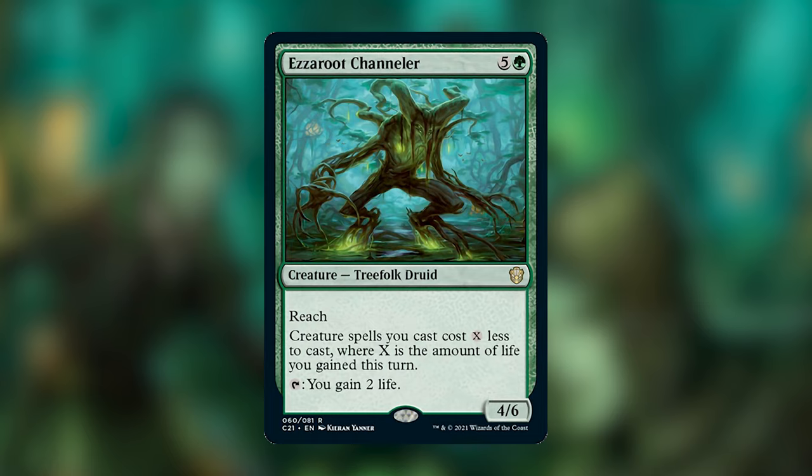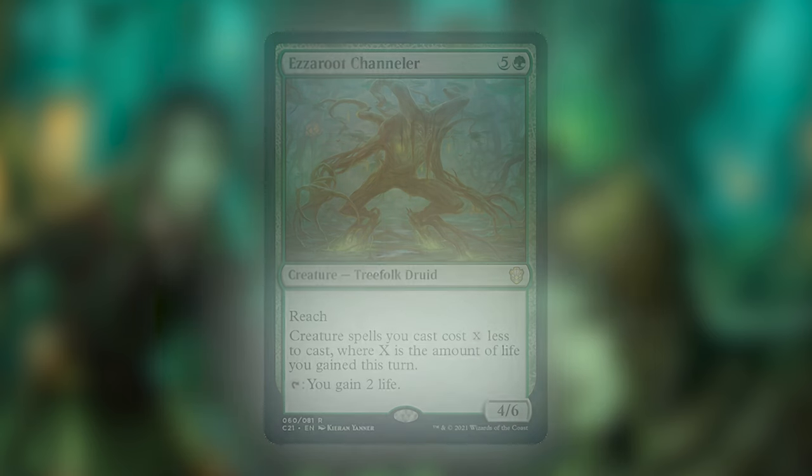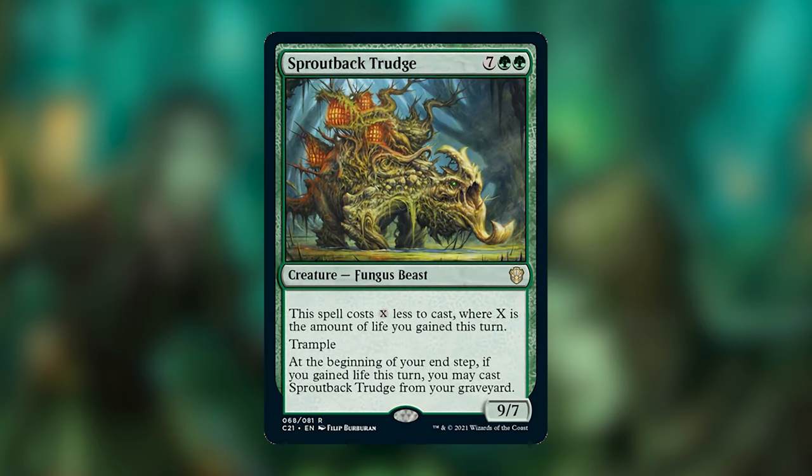Six mana is a little expensive, but we are playing some pretty high-costed creatures. The fact that this doesn't just give us mana but makes spells cost less means we can actually play more spells in a turn than if it just generated mana — so I really like the cost reduction. We're also playing Sproutback Trudge from the precon — it's a nine-mana 9/7 Fungus Beast that costs X less to cast where X is the life you gained this turn. It has trample, and at the beginning of our end step, if we gained life this turn, we can cast it from our graveyard. With our aristocrat strategy, we've got so many ways of sacrificing creatures for value, it's not unlikely we can cast this for two or three mana, sacrifice it, and rip it back from the graveyard — potentially twice in a turn.